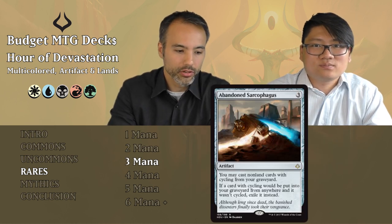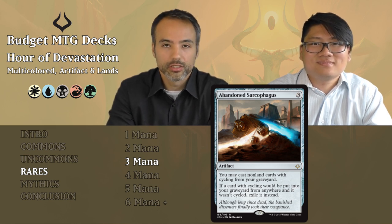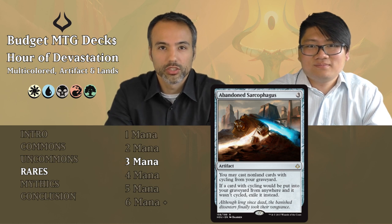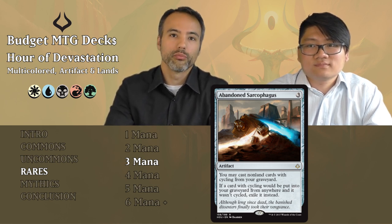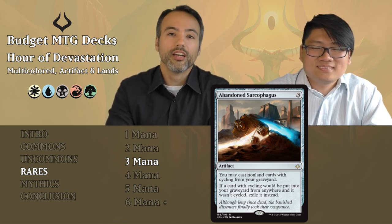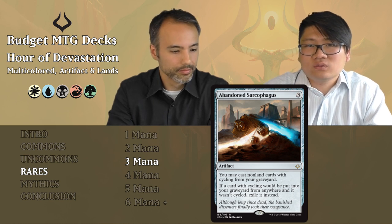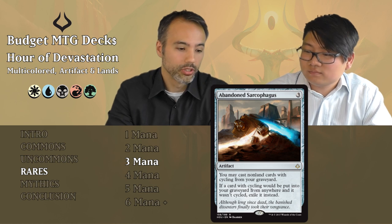Abandoned Sarcophagus: three mana artifact. You may cast non-land cards with cycling from your graveyard, but if a card with cycling would go to the graveyard from anywhere and it wasn't cycled, exile it instead. So you cycle cards early to fix your hand, knowing you can cast them later from the graveyard. In theory it's great; in practice, you won't have enough cycling cards to build a whole strategy around this coming down on turn three. Also, a lot of the cycling you want are the desert lands, and those don't count. Put it aside.